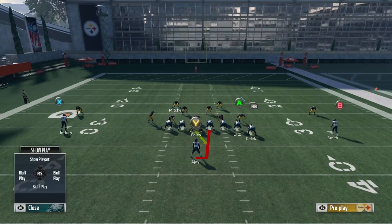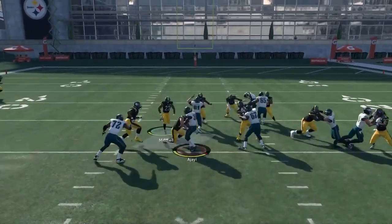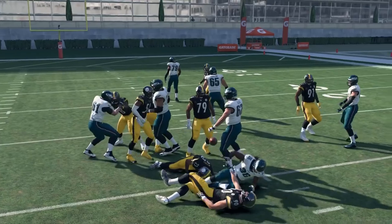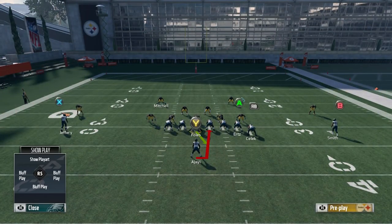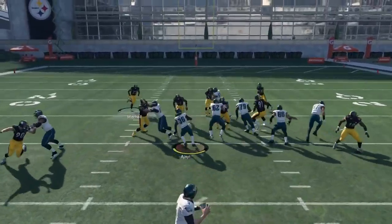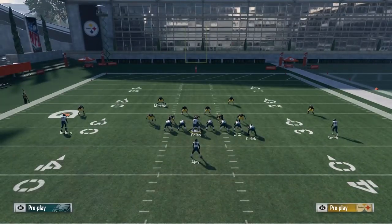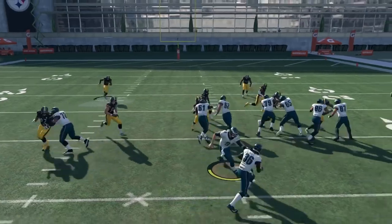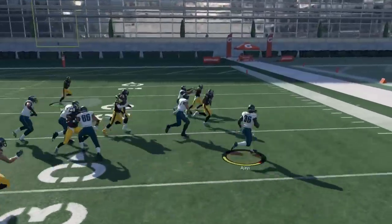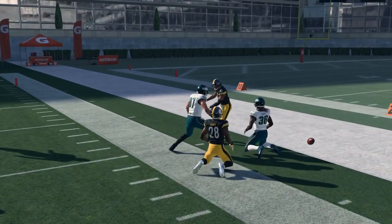Cover 4 is much better suited for interior runs. Right here the halfback plunge out of this formation — basically a halfback dive run to the quarterback's dominant side, Foles is right-handed so you run right — gets a quick handoff animation. The linebackers are making plays, but even if they weren't, you can see the safeties are in the area. Against Cover 4, the stretch goes for an easy five to seven yards.